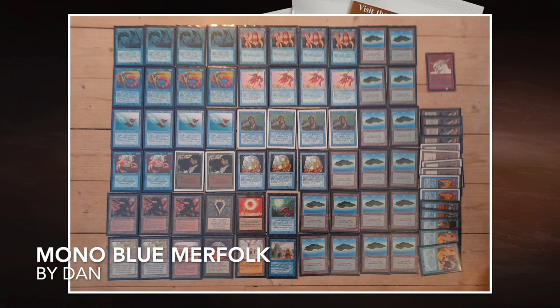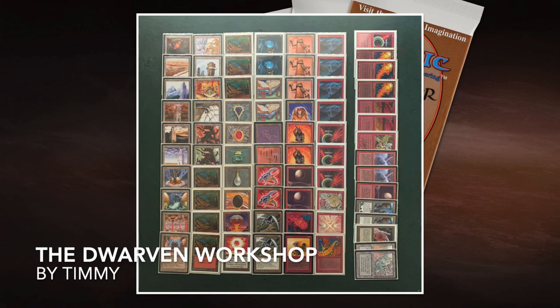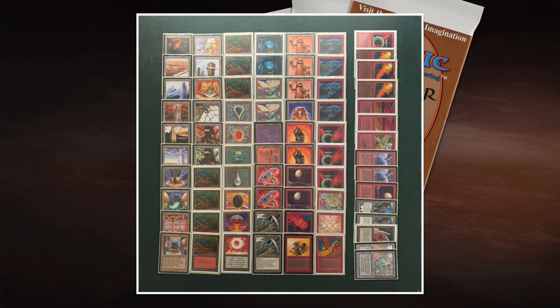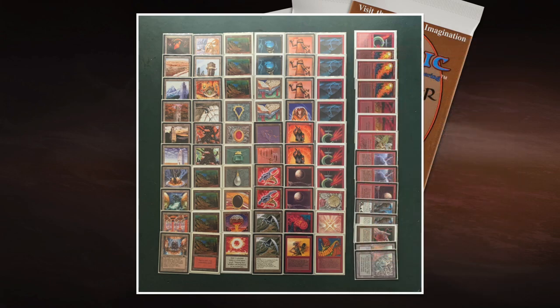So that's the deck of Dan. Now let's take a look at my deck, the Dwarven Workshop. It's actually built around the Dwarven Weaponsmith — that was my starting point. I'm a big fan of the art. It's a 1/1 creature for one red from Antiquities. I can tap it and sacrifice an artifact to put a +1/+1 counter on target creature. Unfortunately I can only activate this ability during the upkeep, which is so unfortunate.